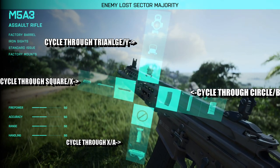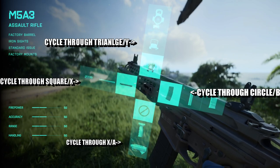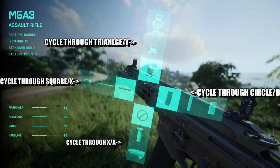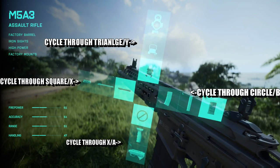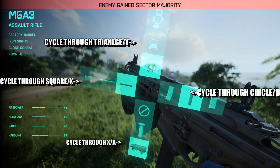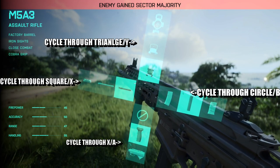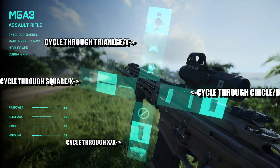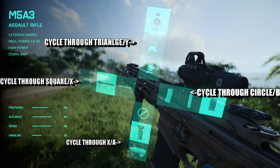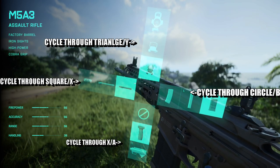What you have to press is your buttons. So triangle — I don't know what it is on Xbox, sorry — but if you press triangle you can change your sight. If you press circle you change ammo, then change the grip with X and square. So it's basically an easy way to navigate the weapons menu.